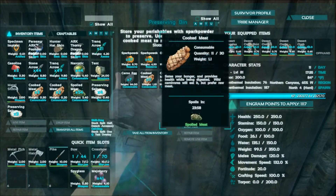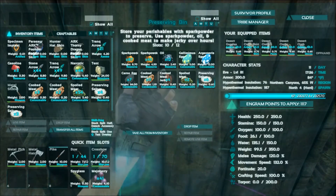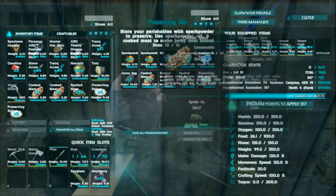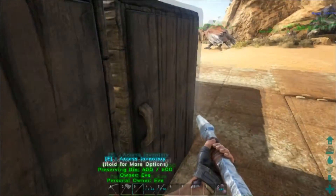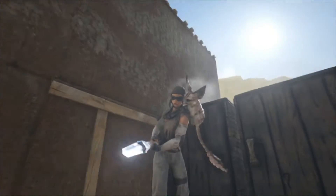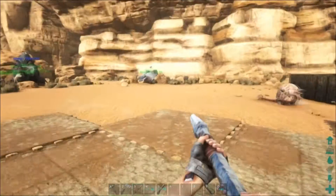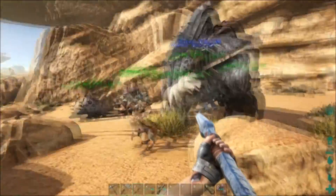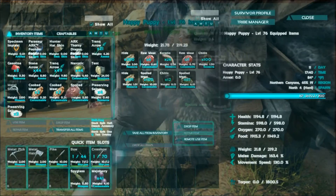The timer on the preserving bin is shorter than in normal Ark Survival Evolved, and the preserving salt makes it last longer. It just seems kind of ridiculous that we have to deal with these crazy spoiling times — not only in my inventory, but also in the dinos' inventories. Things are going to spoil a lot faster whether it's berries, jerky, meat, or prime meat.